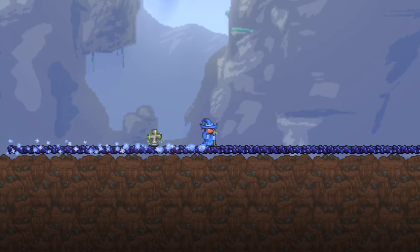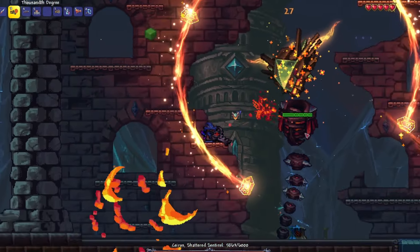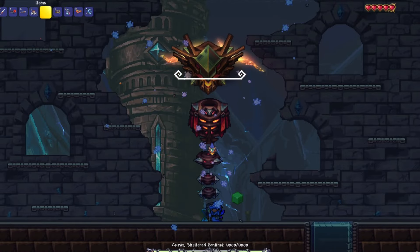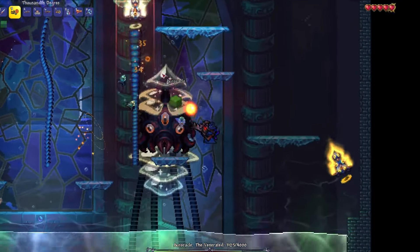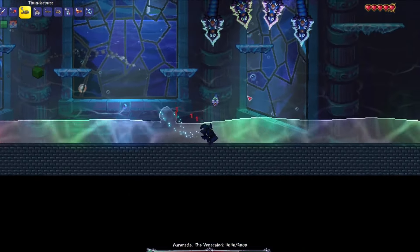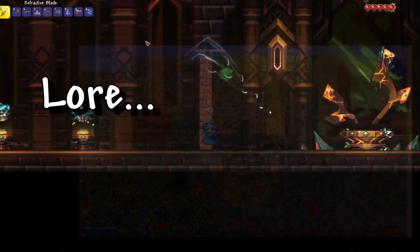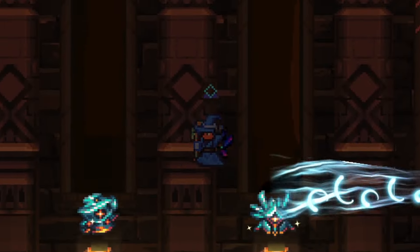We have to start off with the jaw-dropping Starlight River. This was one of the most hyped mod releases of the year, overhauling a huge portion of Terraria while also adding new bosses and items that each have amazing art to go along with them. The thing that sets Starlight River apart is all of the creative features that are all high quality, like the squid boss fight that has multiple phases while locking you out from the outside world. Some other features that are also well done include the Forbidden Winds ability, the archaeology features, their in-depth lore, and a ton of other things.